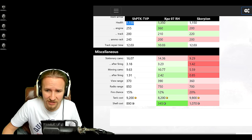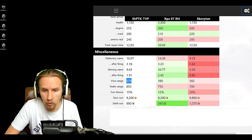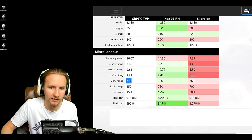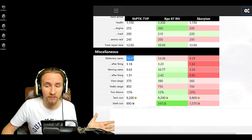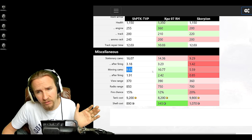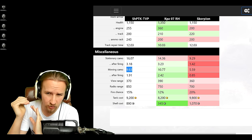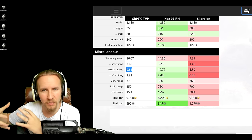On miscellaneous stats: view range is 370, not awful compared to a Scorpion — it can use coated optics and still have decent view range, though not as high as a medium. Looking at camo, it has very good stationary camo, and while its moving camo isn't quite as good as the Kampfpanzer, it's double that of the Scorpion, allowing outrageously aggressive plays without getting spotted.